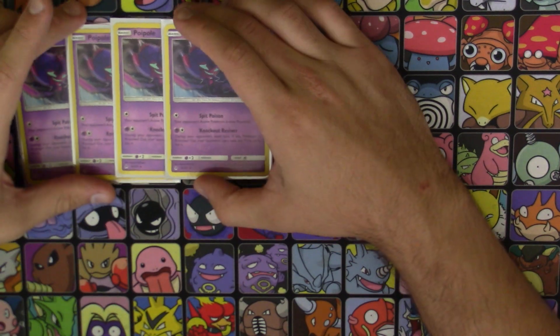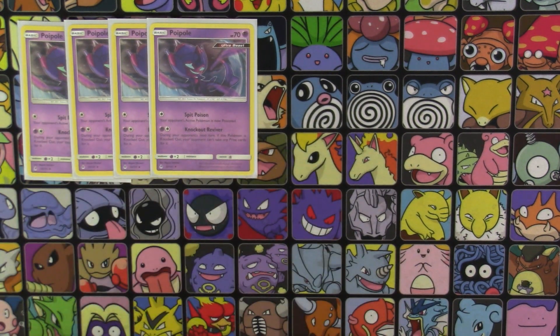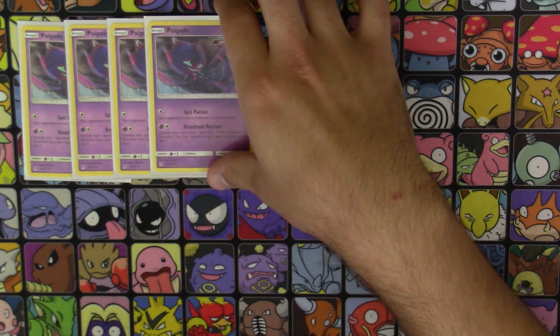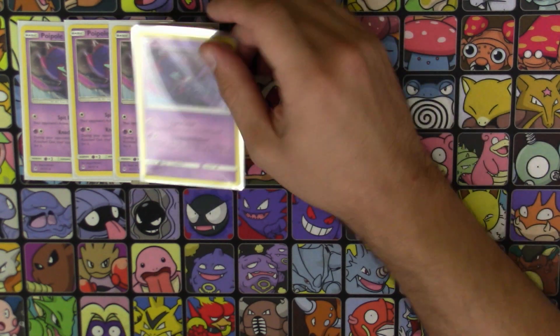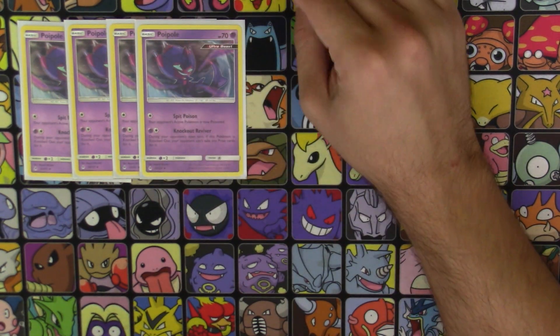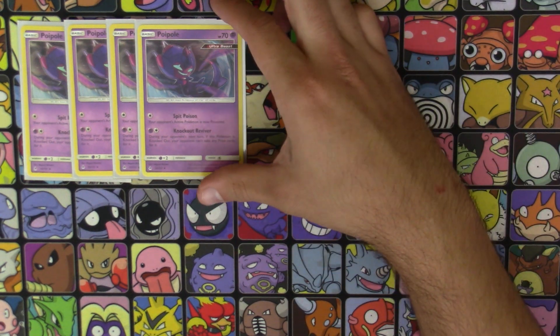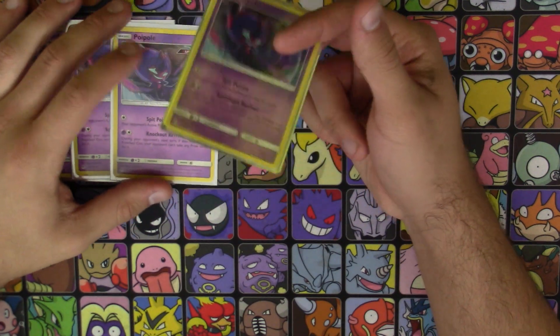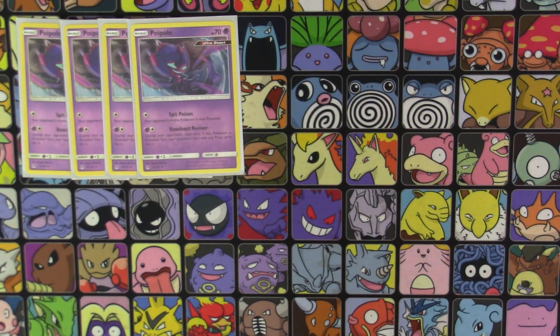We're running 4 copies of Poipole. He is a 70 HP basic Pokemon, he is an Ultra Beast so he counts towards Naganadel's damage. He has 2 attacks — Spit Poison, which poisons your opponent's active Pokemon, and Knockout Reviver, which is a cheeky move. During your opponent's next turn, this Pokemon is knocked out, but your opponent can't take any prize cards for it. A skilled opponent isn't going to waste an attack to knock this out, especially attacks like Duskmane's that require discarding energy. He can act as a shield or buy you a turn — or if they take the bait, they get no prizes. It's just a really cheeky move in general.